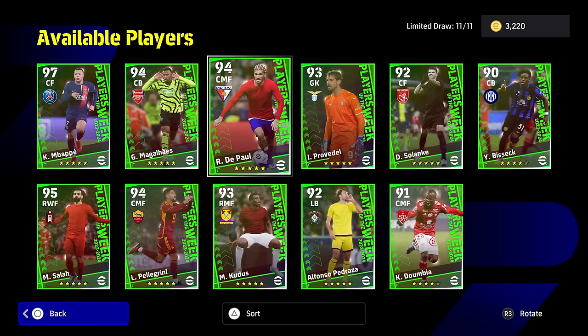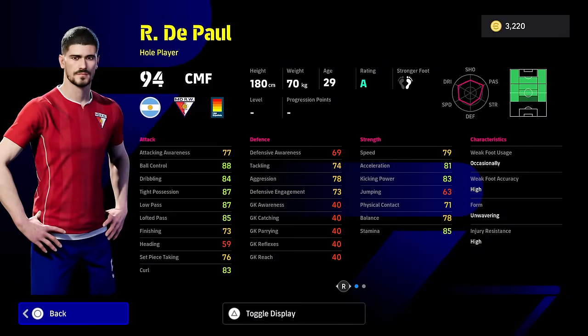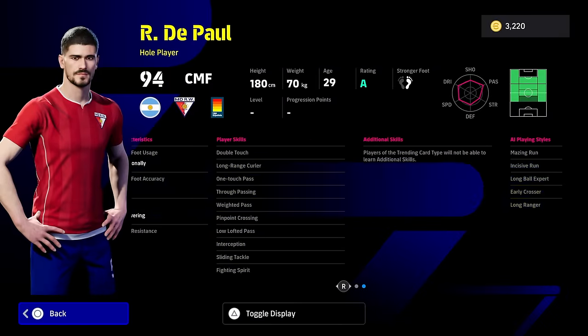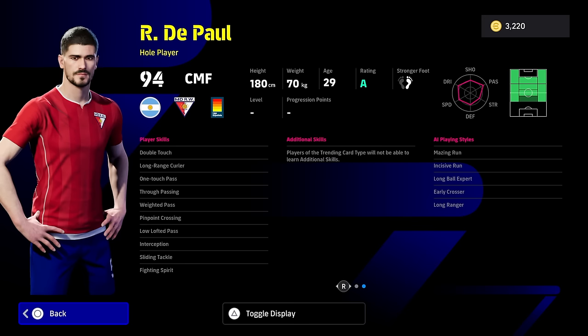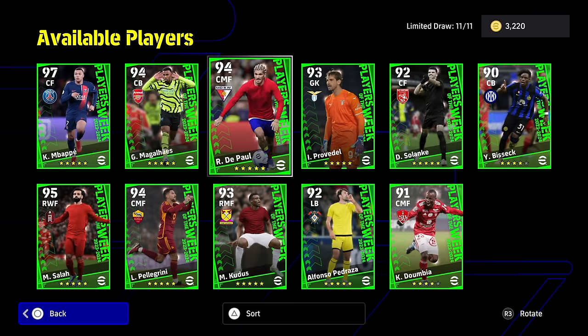Looks like DePaul with his new hairstyle here — he doesn't have the hairstyle on his player render. This is a very good card. You can train him up, but he does have double touch, one touch pass, and interception. Very, very good, solid hole player attack and midfielder. Speed and stamina are quite nice for a hole player, but he doesn't hit any 90s with the boost. He's not going to hit 90 with tight possession, low pass, stamina, acceleration, kicking power, or speed. It's going to be just ball control that you hit 90 with. Defensively he's quite decent — he's going to have 80 aggression. He is a bit of a thumbs up from me.